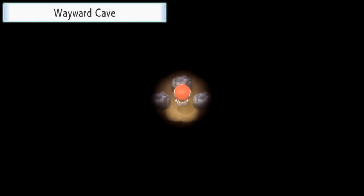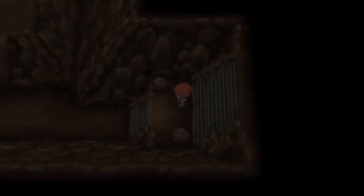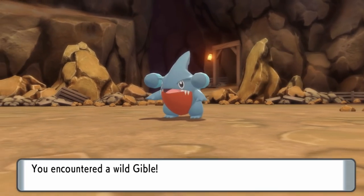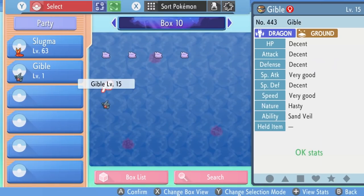For this guide, we're going to use a Gible as our example, and we're going to be breeding it with our Ditto that we obtained from using the Poké Radar and getting to a chain of 40. Gible can be obtained in the Wayward Cave, which is a cave system north of Oreburgh City. As you can see, this is the Gible we captured from the Wayward Cave, and if we check it against our Judge function, we can see it's got an IV spread of: Decent, Decent, Decent, Very Good, Decent, Very Good — no flawless IVs there, pretty bad IV spread in general.